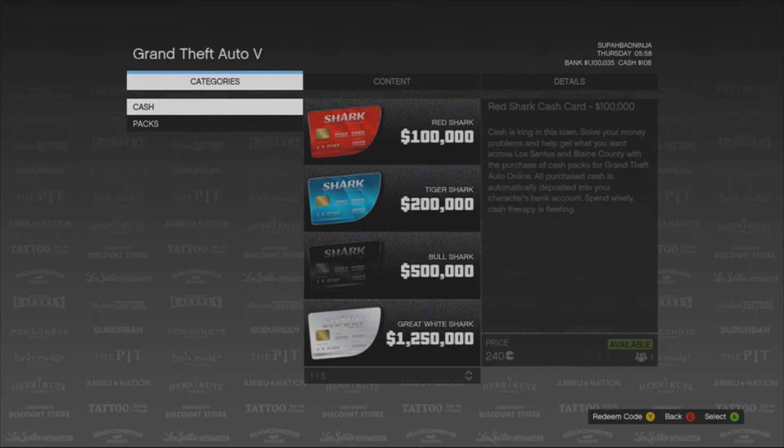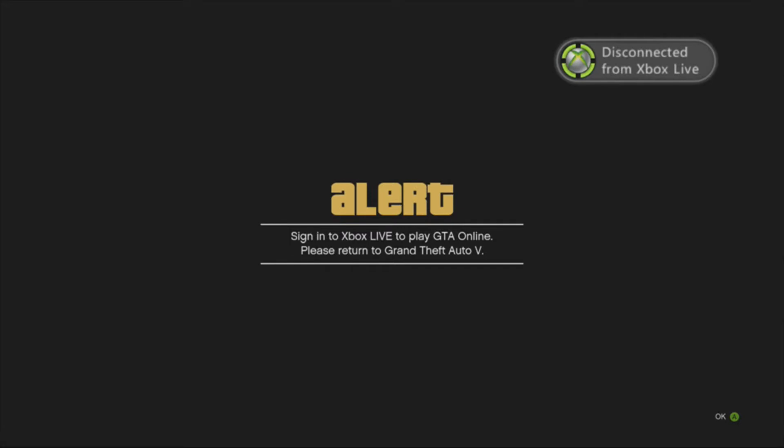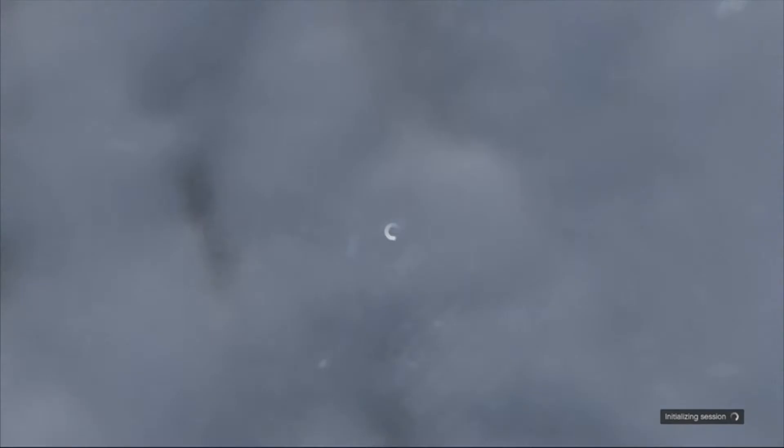Once you get into the Xbox Store or PlayStation Store, wait about five seconds — I like to wait just to make sure everything loaded. Then disconnect your internet cable. What this does is disconnect you from Xbox Live, and then it will say you have to sign in to Xbox Live to play GTA Online.